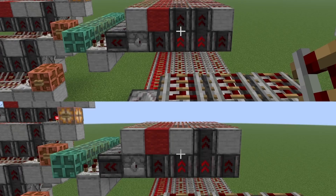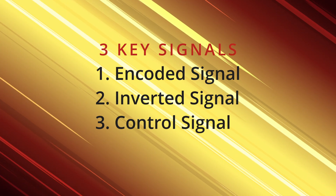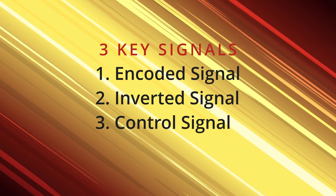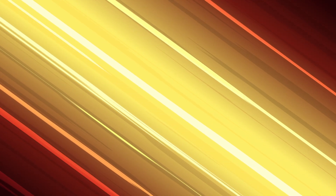There are three different sets of signals that process in order for it to work successfully. The three signals are an encoded signal, an inverted signal, and a control signal that triggers the decoder. Let's break down those three signals and how they work with the decoder.